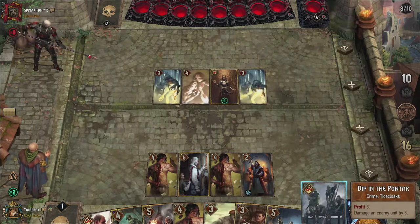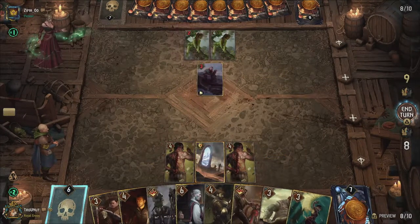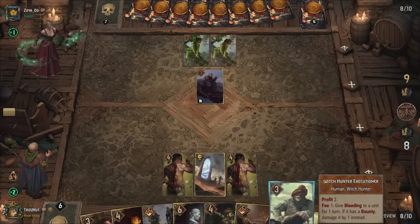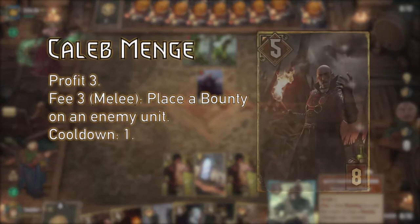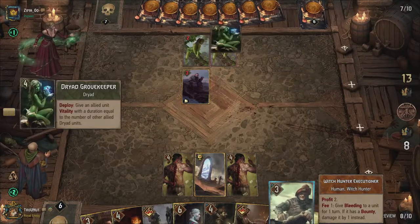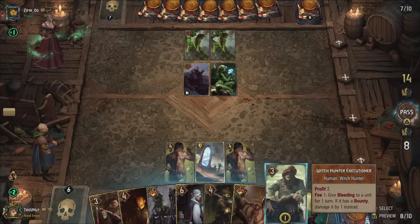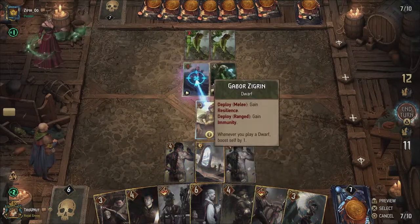Next up is the bounty section, and this is where things get really interesting. When you place a bounty on a unit and that unit gets destroyed, you gain coins equal to the base power of that unit. There are only a few cards that can place bounties: the Slander crime card, the Witch Hunter, and most importantly, Caleb Mange. While the first two just place one bounty when played, Mange can place a bounty in exchange for 3 coins every turn. He gives you 3 coins when you play him as well, so you get 1 bounty for free. Mange can allow you to set up a bounty loop — placing bounties, destroying those units, and gaining enough coins to start the loop again next turn — giving you a steady stream of coins while keeping your opponent's board clean.